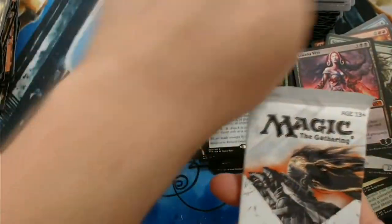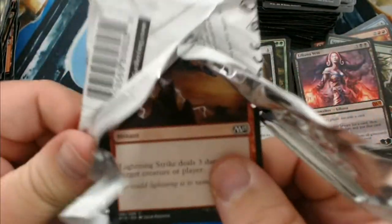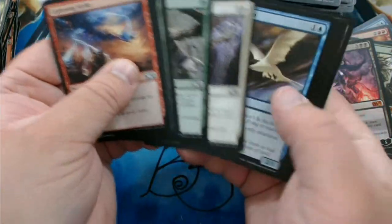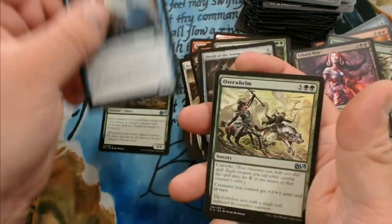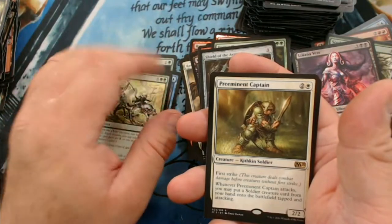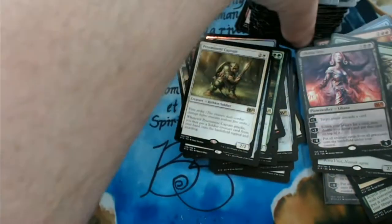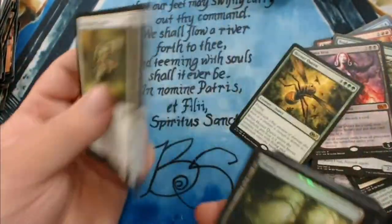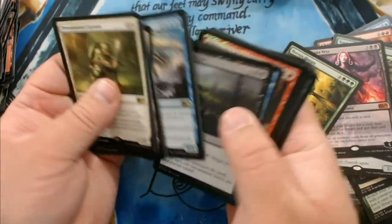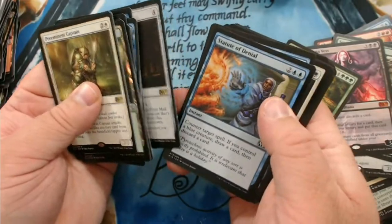For our last pack, let's see what kind of good stuff this one has — I sometimes have a lot of luck with the last pack. We have a Venom Sliver, Paragon of the Gathering Mists, Overwhelm, and Preeminent Captain. Didn't knock it out of the park with the last pack, but we still did pretty good. Hornet Queen might be worth something, the foil Caustic Tar maybe — I doubt it. Lots of good stuff here, some better than others.